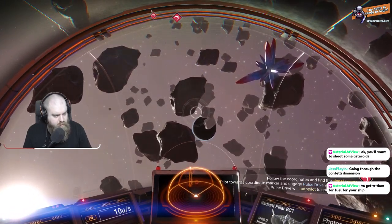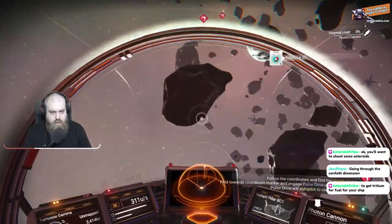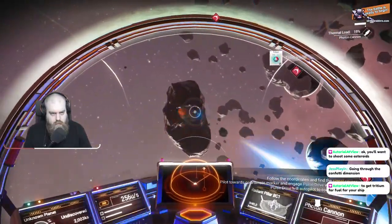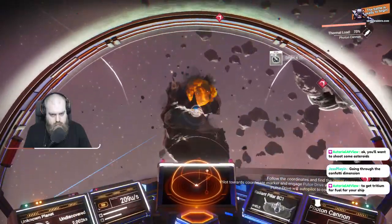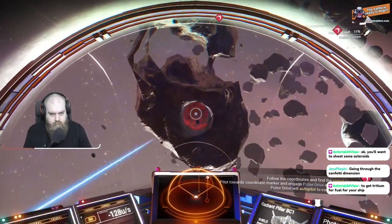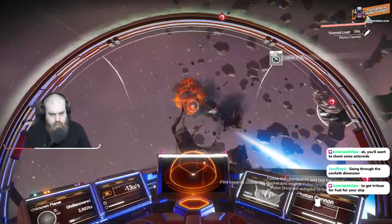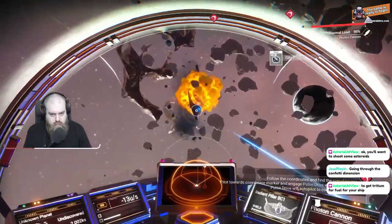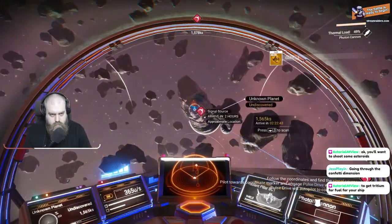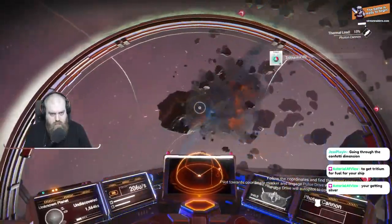You want to shoot some asteroids to get tridium through the comforting dimension? How do I shoot? Oh, like that. Oh, that's silver. That's gold. More silver. Tridium!